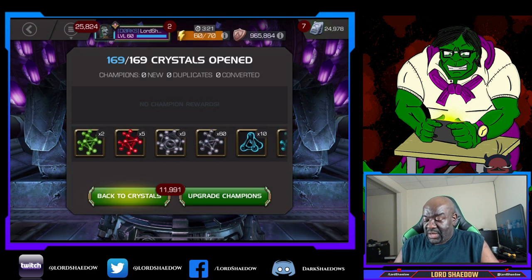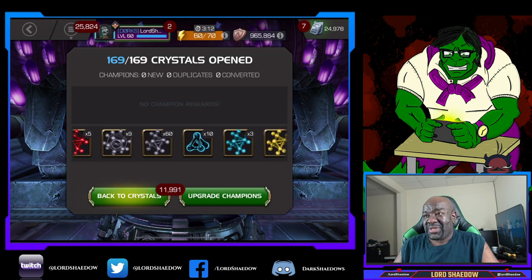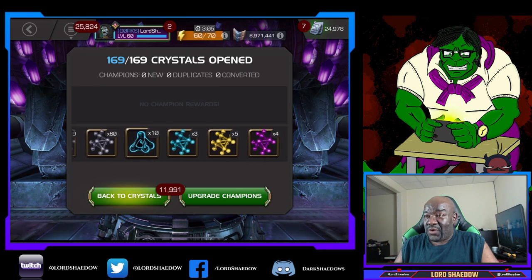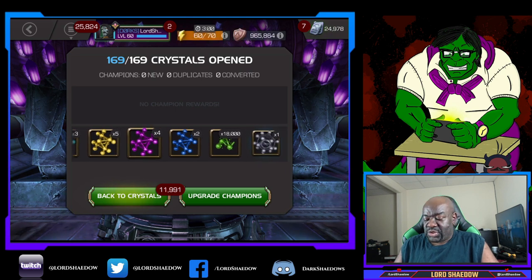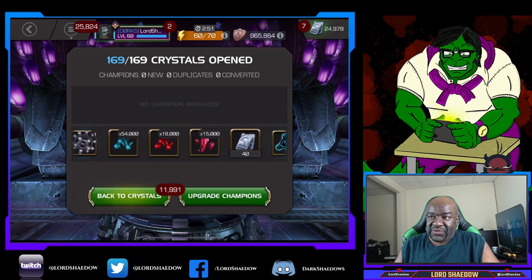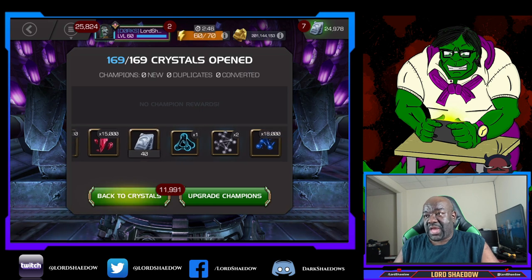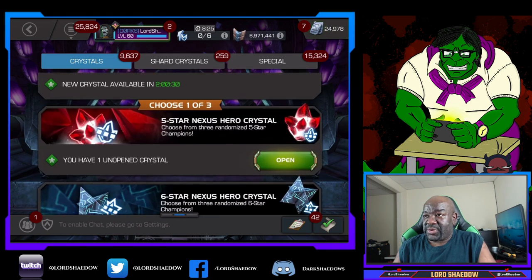Let's look at the catalyst results. We've got a lot of skill, which is good — some science class catalysts. We got nine T5 basics, 60 — I wonder if that is a glitch. 10 T2 alphas, some cosmic, mutant, mystic, some more tech which is gonna go into the overflow. Another T5 basic — wow. And 15,000 five star shards, 40 units. That's not bad at all.